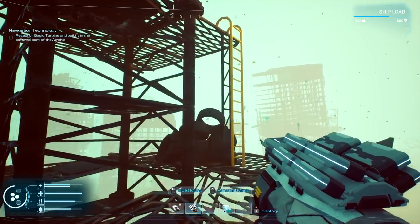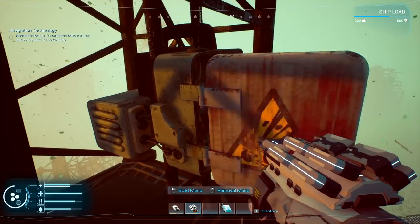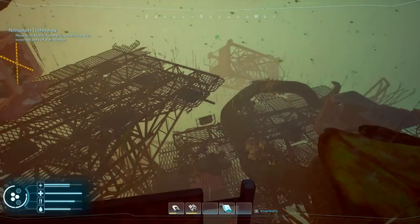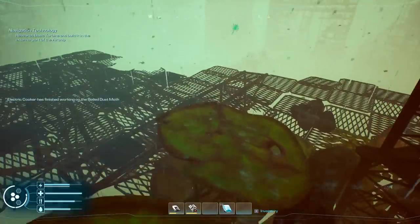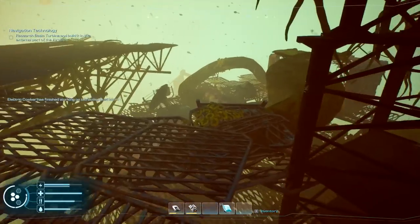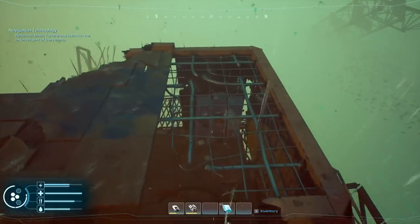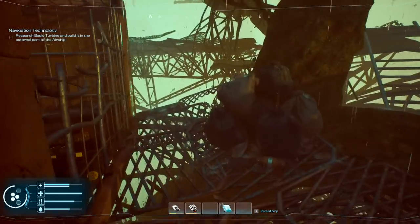We need to go up top and get the battery and stuff — we'll need that anyway. Nothing up top — use a ladder, definitely a must. This one here goes down — I don't know if there's a way back up. The electronic cooker has finished boiling the dust moth. We're full on food. This does look like it goes down from here. Stairs right there — okay, that's good.